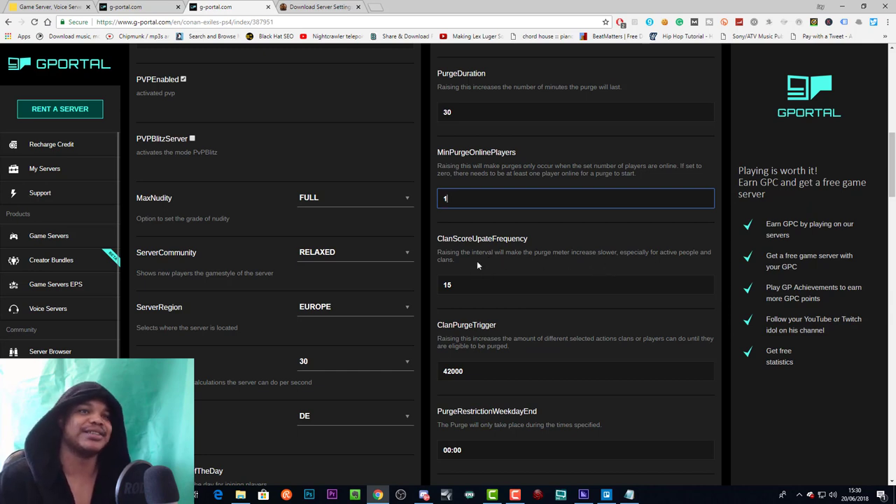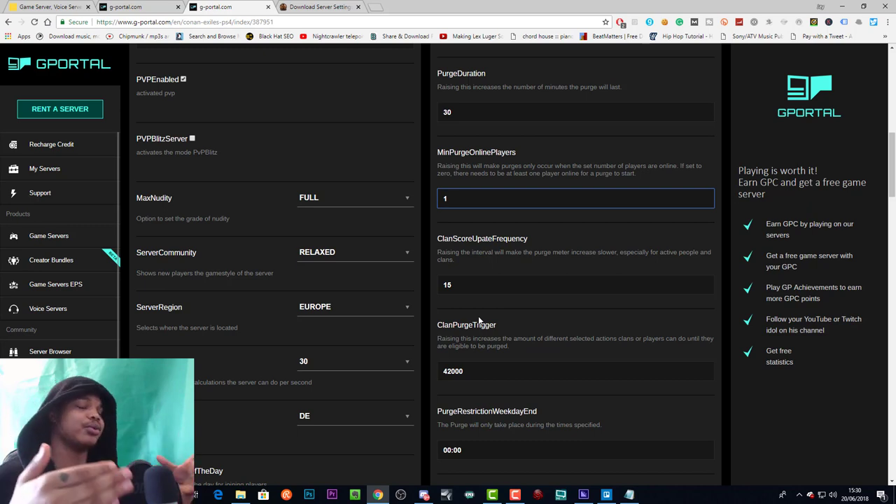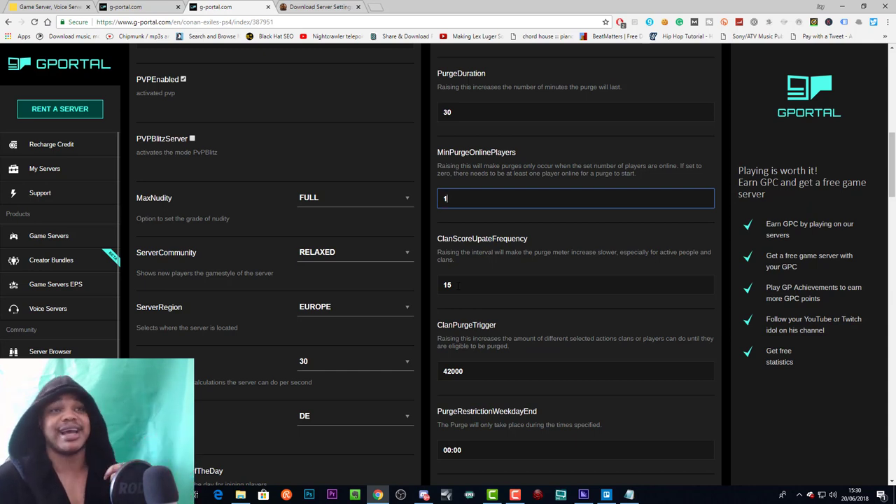Clan score update frequency: raising the interval will make the purge meter increase slower, especially for active people and clans. This is basically the interval that determines when the clan score updates — that little purge meter at the bottom of your screen. I'd leave it at 15 so it's updating every 15 minutes; if you lower it you might experience lag.